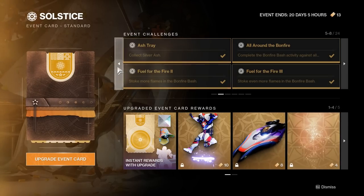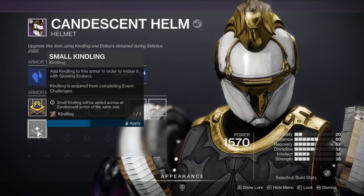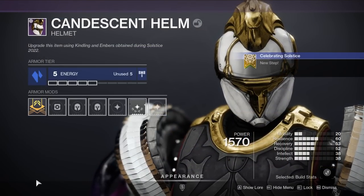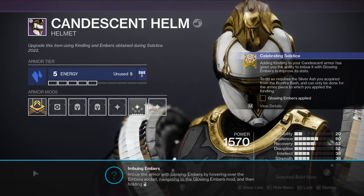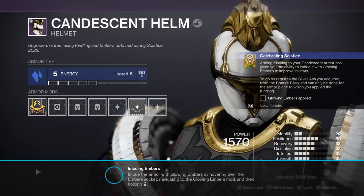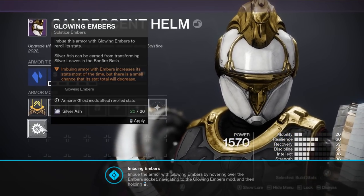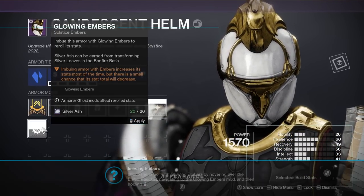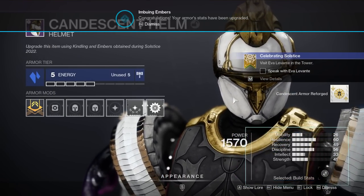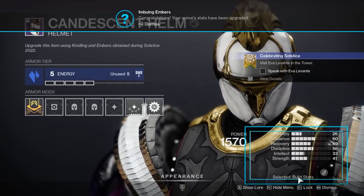Once you've earned your kindling from claiming your challenge, go to your inventory and highlight a piece of armor you'd like to upgrade. Apply the kindling to it, and this will open up an option for you to apply silver ash to the armor piece to increase its stats. To recap: you get silver leaves by running any activity, turn those into ash by running Bonfire Bash, then use that ash to upgrade your armor stats after applying your kindling.